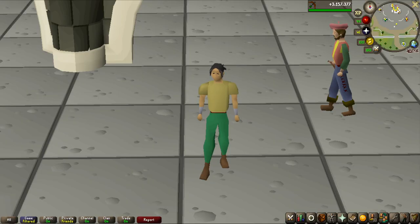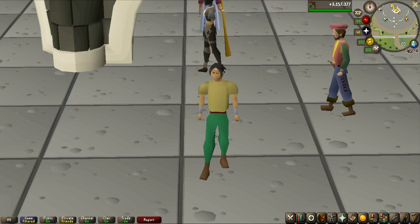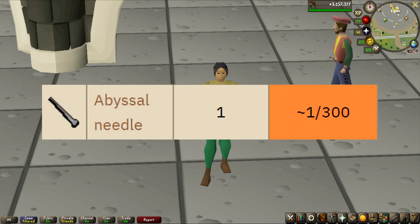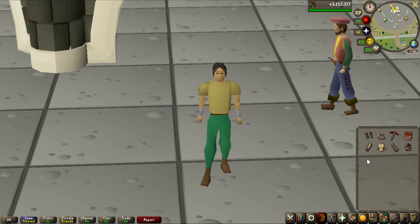Welcome to another episode of the On Drop Rate series. In the last one we did some Vorkath for 1000 KC, and I think it's about time that we actually do some skilling bosses because I have not done anything except combat so far. That is why we're going to be going for the abyssal needle from the Guardians of the Rift. The abyssal needle is 1 in 300, so we're going to be doing a maximum of 300 permits with increments of 100 at a time.